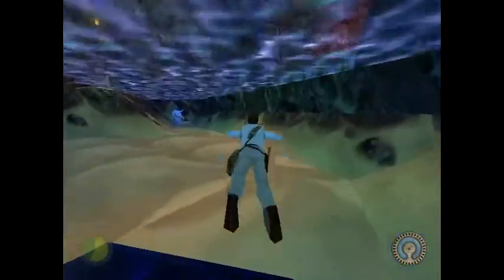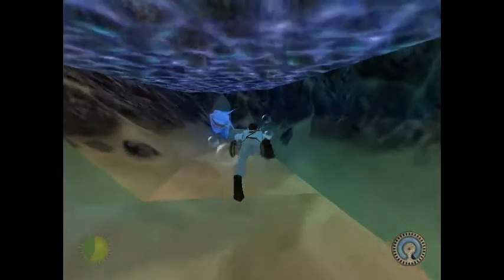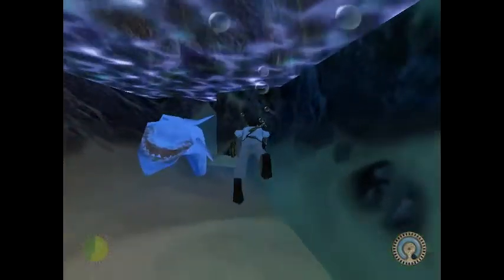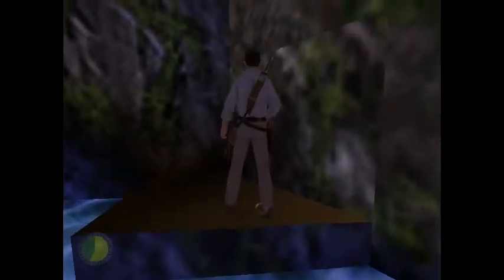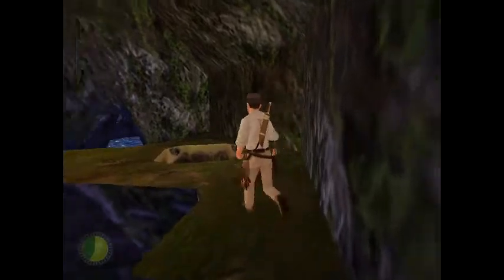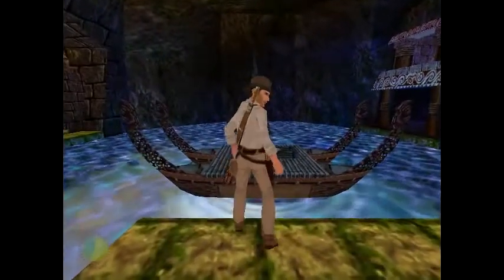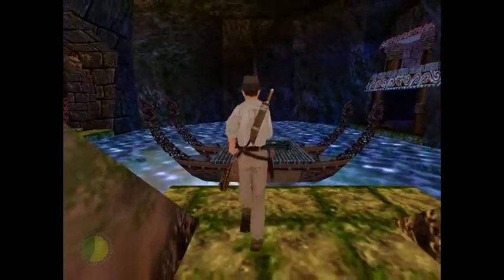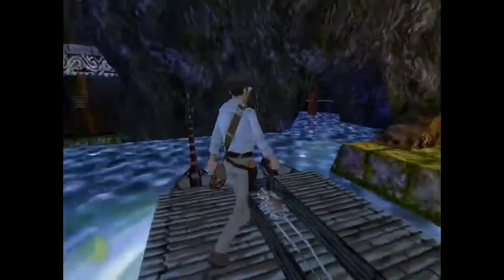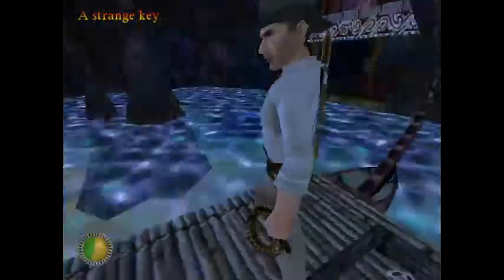I guess we might as well get that key while we're here. Now that the boat is there, you can actually get up to it — and that's why we released it in the first place. So climb back up to where we originally started that whole journey to release the boat. You're gonna be able to just jump onto the boat from here. I think you might actually have to make a running jump. And you're gonna find a key here — a strange key. So that's one of the parts. We're trying to get through that gate over there, but we need to raise the gates up first.